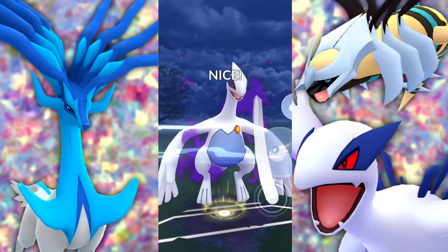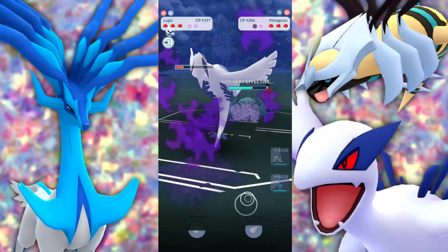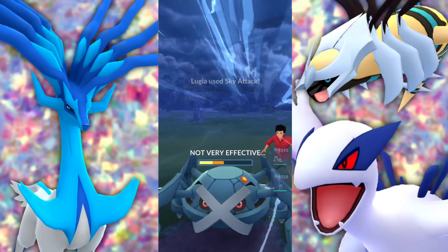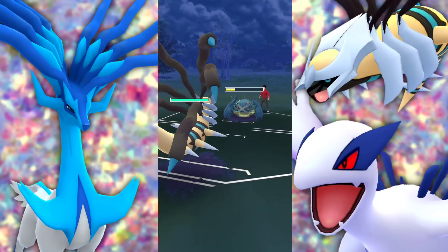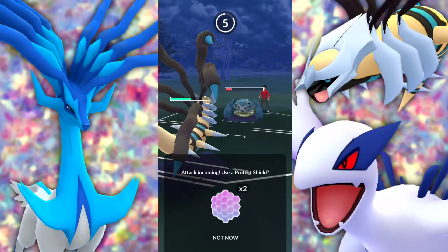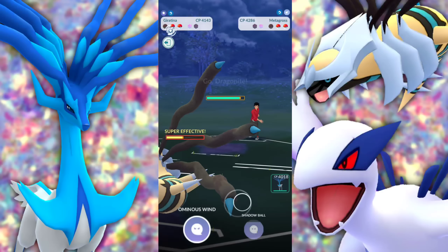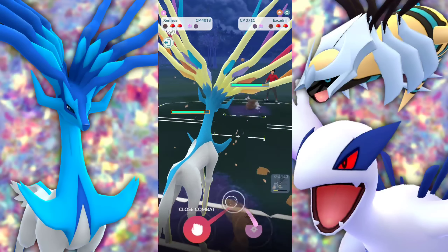They have a Giratina — the classic Origin versus Altered battle. They're shielding up the Shadow Ball and look like they'll farm us down. We get off one more charge move before going down. Do we swap in? Our Giratina went down. Dragon Tail is going to do a lot of damage here. Lugia doesn't even need to shield because Giratina just spams mediocre charge moves — it's not enough to take us out.